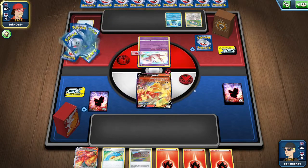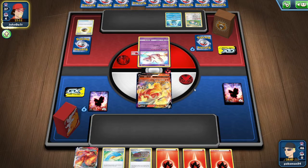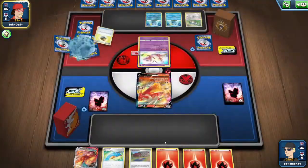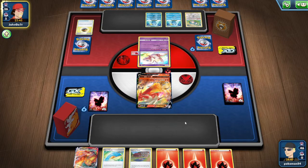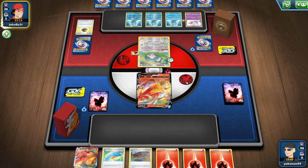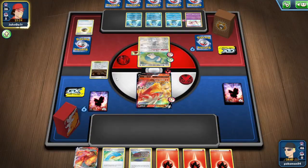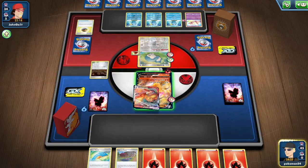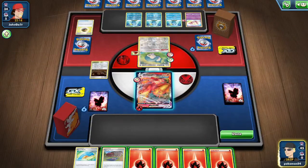Like I said guys, the goal of this video is to just take a prize. If I win that would be even better, but the goal is just one prize. We see a bunch of Level Ball coming down, so my opponent is going to be getting a triple Sobble down on turn one. That means next turn they're going to be able to search out for a lot of different things. We see a Cape of Toughness come down, and unfortunately that is going to prevent us from being able to take that turn one knockout.